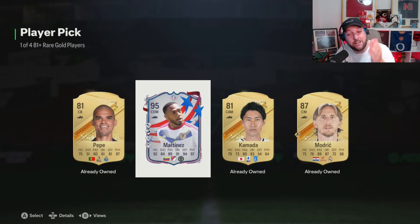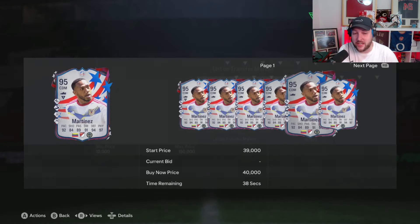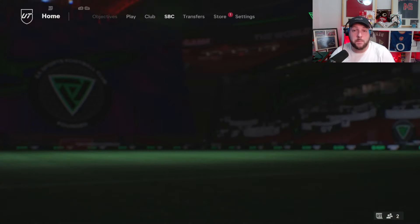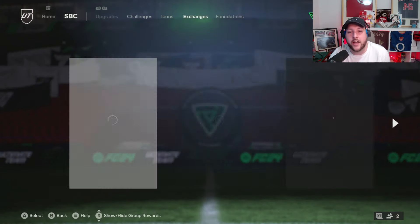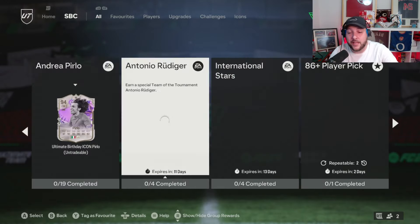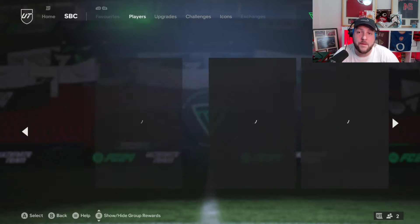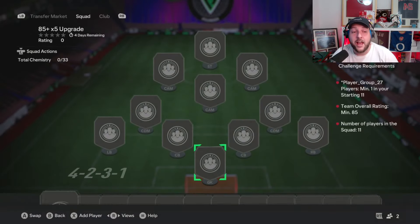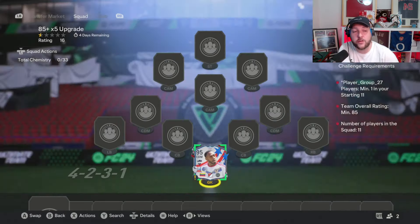Our next pick is a 95-rated Martinez. If you want a player to go into your team, that's fantastic, but unfortunately he's worth absolutely nothing on the market. So Modric and that 95 — until I get players I want, these are going back into the exchange. I can hear you saying a 95 rated is so high, but if you want to complete the icon picks or available player picks, go ahead. The special cards don't fit into the 85 times 5 SBC, as you can see there — they don't count. I want to keep building my picks and getting the best players available.